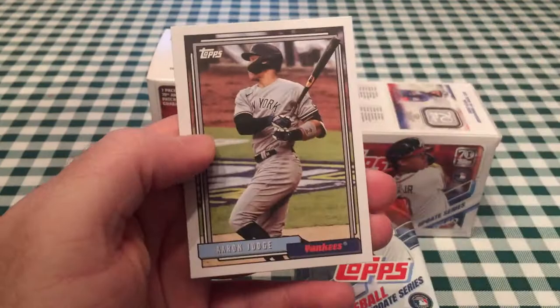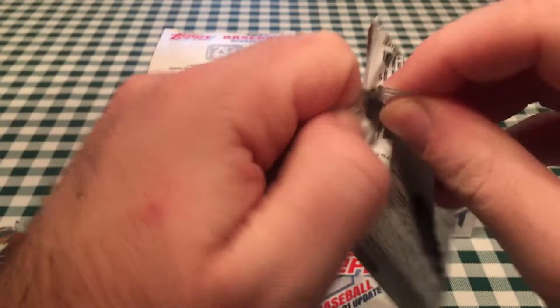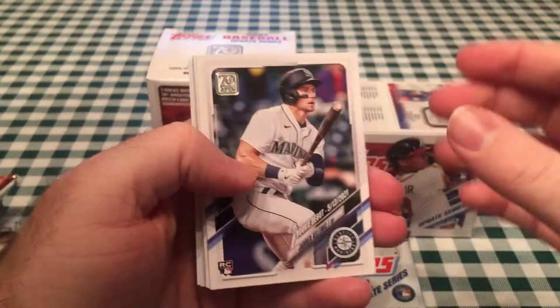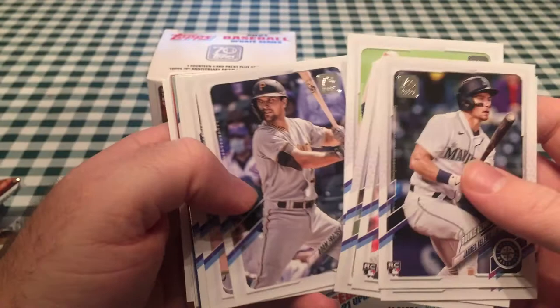We just filmed a gold label video and got a nice card of him there. Reggie Jackson and Aaron Judge — that's a 1992 or '93 design reprint, I think. So Bob, I think you're going to be hard-pressed to beat me on this one. Jared Kalenick rookie debut — the rich just keep getting richer. I like Update Series this year; you can find it on the shelves a lot, but people aren't too high on this rookie class.